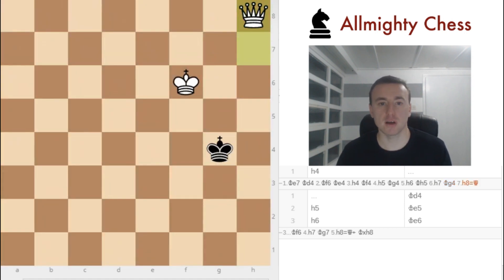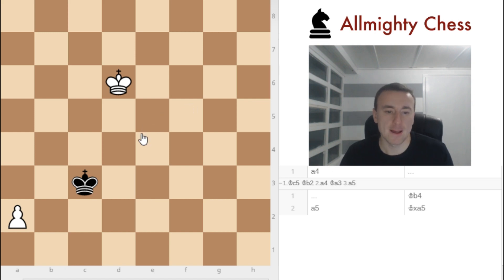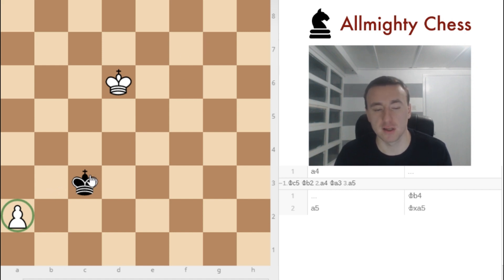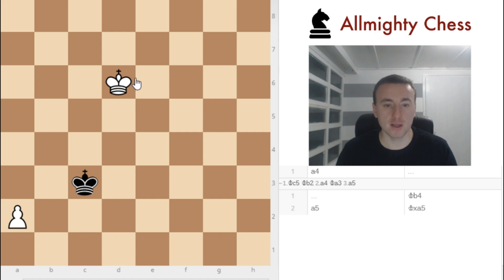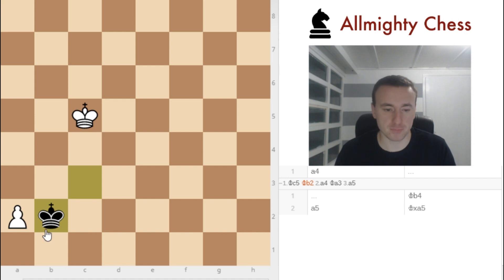Let's check out another position. Here once again we have a rule of the square situation, and as you can see without drawing it, black is safely inside it. For example if we play a4, black just plays King to b4, a5, and this is a drawn position. But if we go back, white can prevent this — he plays King to c5, and now the black king cannot go there because the pawn is defending that square, so black goes to b2 for example.